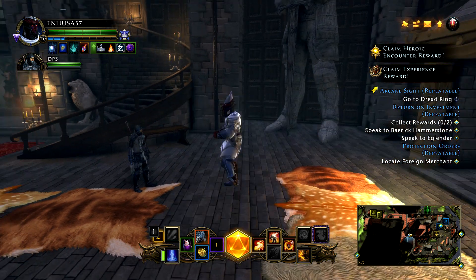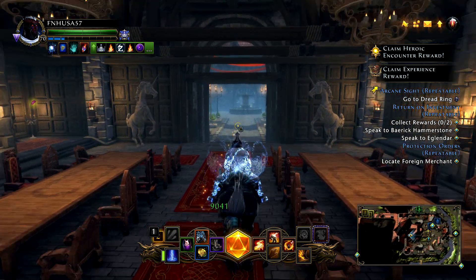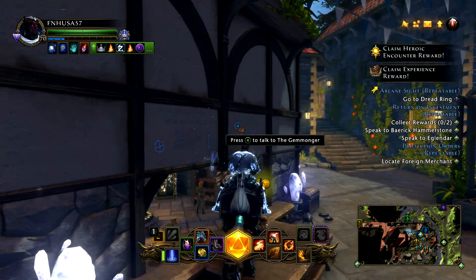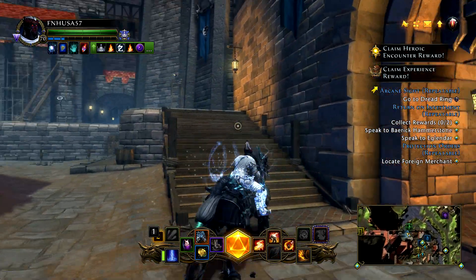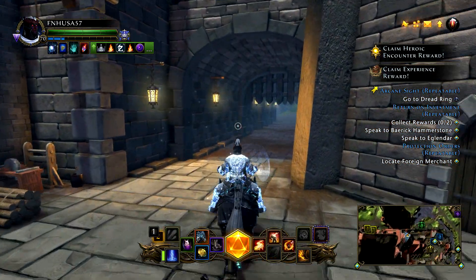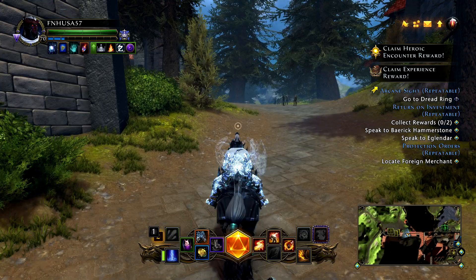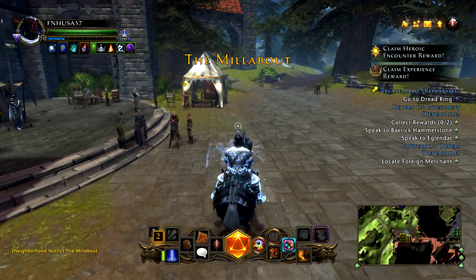The second step is going to be to actually come to the guild stronghold. I am sitting here in the guild hall, and I'm going to run out and show you where you need to go, because you are going to have to go to the new temporary vendors that they released. You'll have to see if your guild or a guild in the alliance has the right vendor that you need, and if they do, you're going to be buying one of a couple different items.